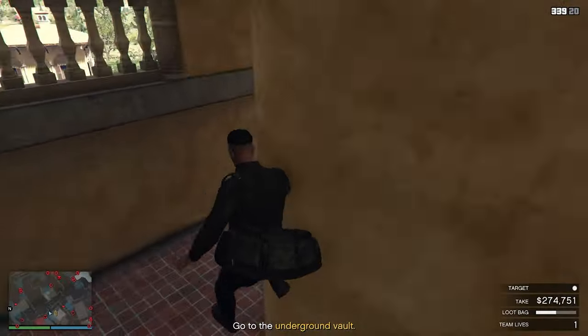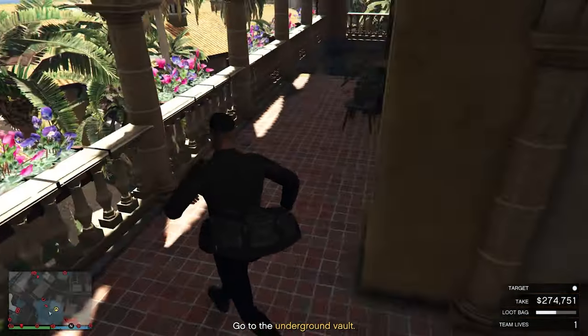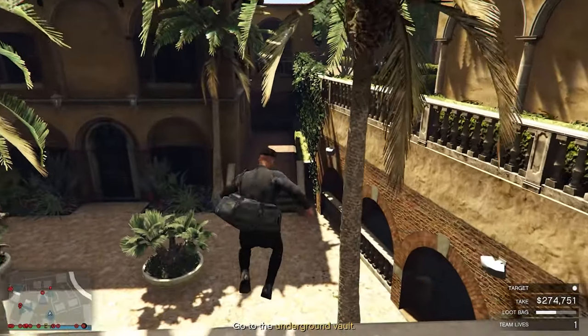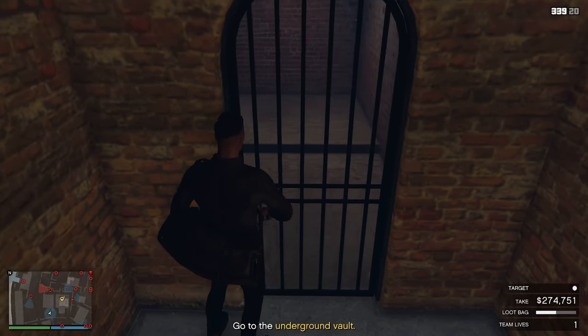Now that you've collected the painting, it's time to get towards the primary target. Just jump off the stairs and keep jumping down. We're going to go towards the primary target. Over here go towards the left side and here you will see a fence. Jump over this fence and towards the right side you will find the gate. Just open the gate.